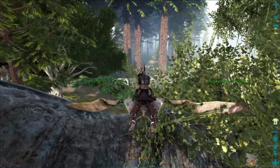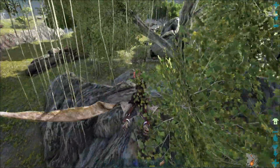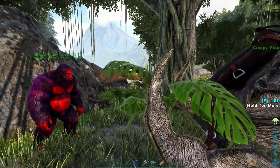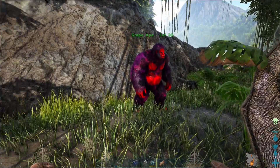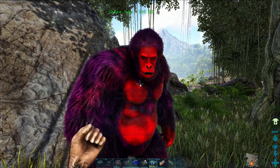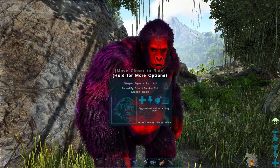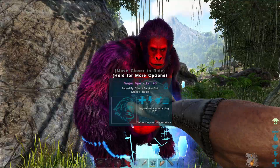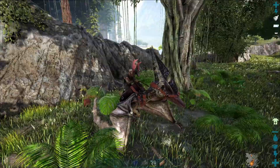Oh, there she is. Come on. Come here. Alright, so here we got a cryopod. How are you doing, sweetie? You doing good? So let's grab this. Hop in here real quick. It'll be fine. Trust me. Don't worry about it. And now she's in her pocket. Nice.